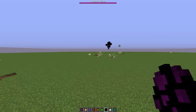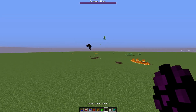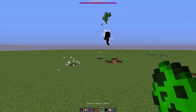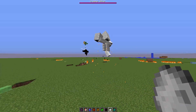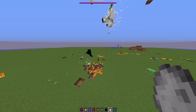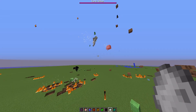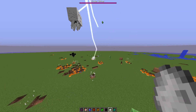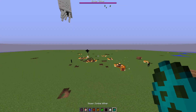Then we've got the Ender Wither — they're fighting each other. Then we've got the Ghast Wither, which is actually quite big. This one shoots fireballs with a bigger explosion radius and fire damage. It can also spawn Ghasts, which is kind of cool. And the Creeper Wither spawns in Creepers, while the Ender Wither also spawns in Withers.